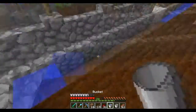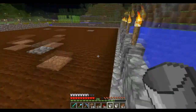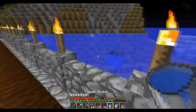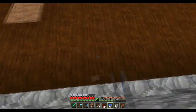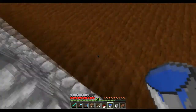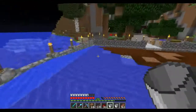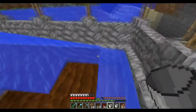Let me grab another water bucket. Now all we want to do is extend this. Since we know that water flows seven or eight blocks, we're going to count to eight. One, two, three, four, five, six, seven, eight. Hypothetically speaking, this should extend out all the way to the water source over there — and it does. As you guys can see, it slowly starts to flow this way, which means that if there was wheat here, it would flow here into the collection pile.